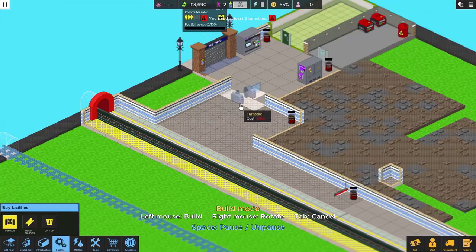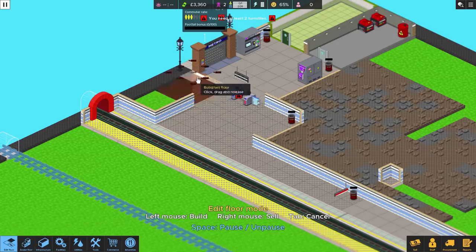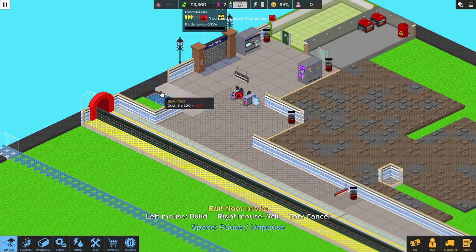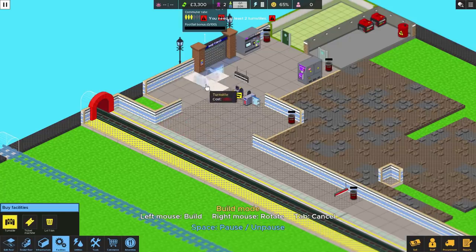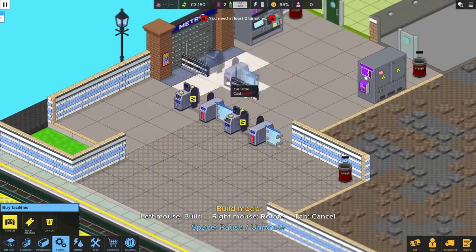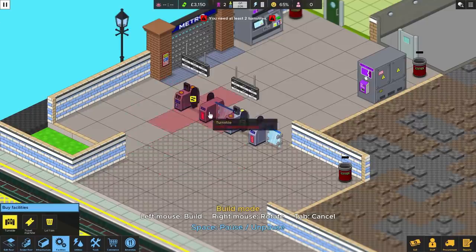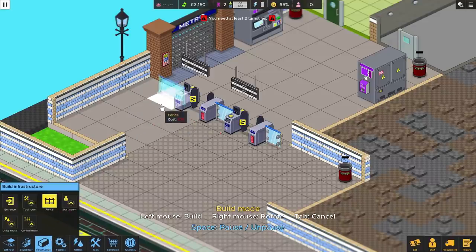Now we need turnstiles — we need two of them. They're relatively big. We'll put one just there, sort the floor out over here, and then put another one there. We might also need some fences because at the moment people can just run around the edge and circumvent the whole system. There are fences in here — we'll just put a fence just there for now.